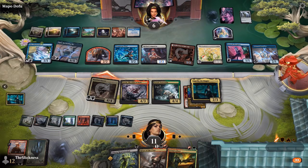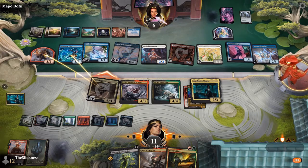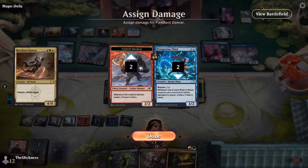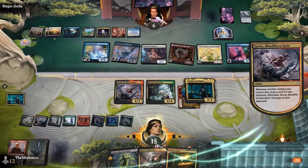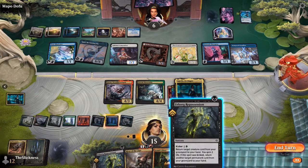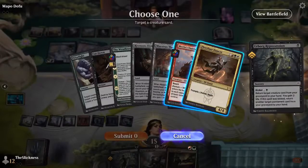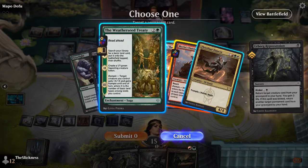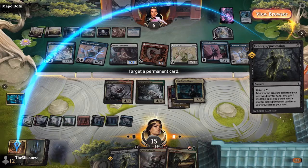He's drawn a second Urborg Repossession, which is going to be quite difficult for Andrew — he's going to have two shots at the Outrider. When it dies he's going to get it back again. We're once again seeing the power of Urborg Repossession. Anyone who's played any amount of Dominaria United limited has come across this card — it's one of the almost ubiquitous commons of the set; it kind of defines how the format is played.